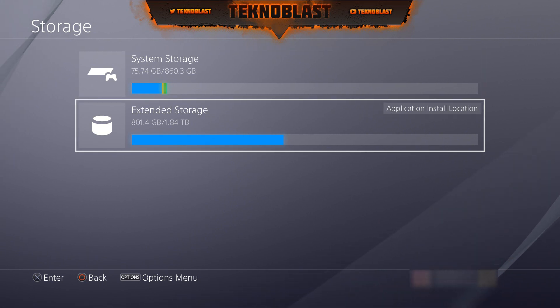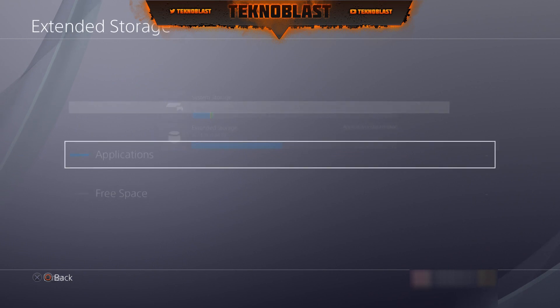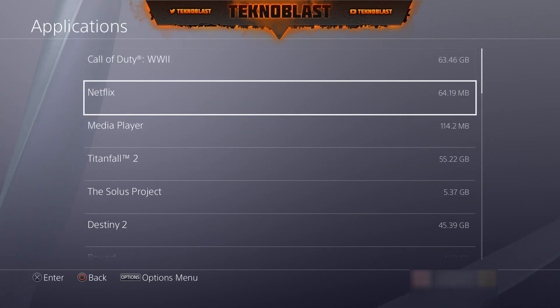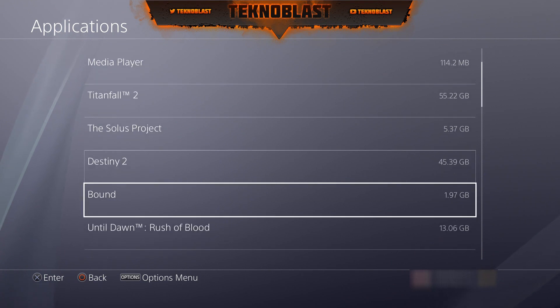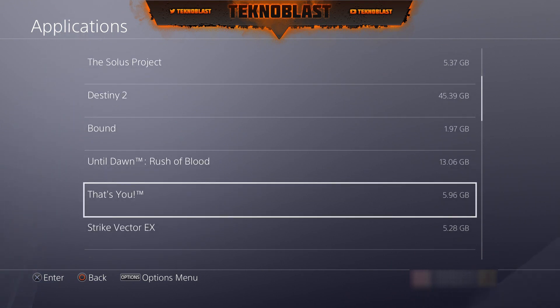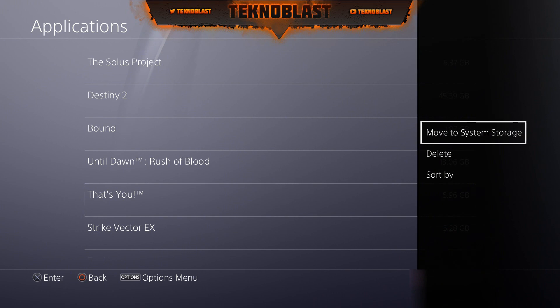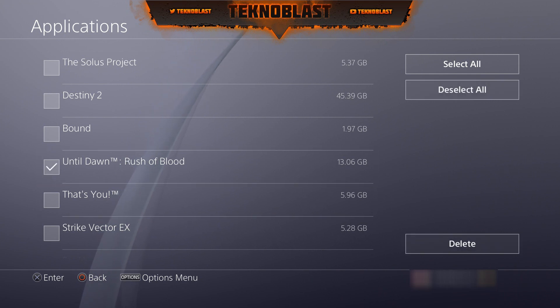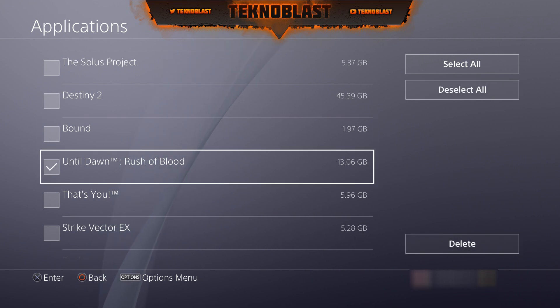For me I'm going to go to Extended Storage, then Applications, and scroll down to find what you want to delete. Hover over that, then click on your Options button on your controller and select Delete.